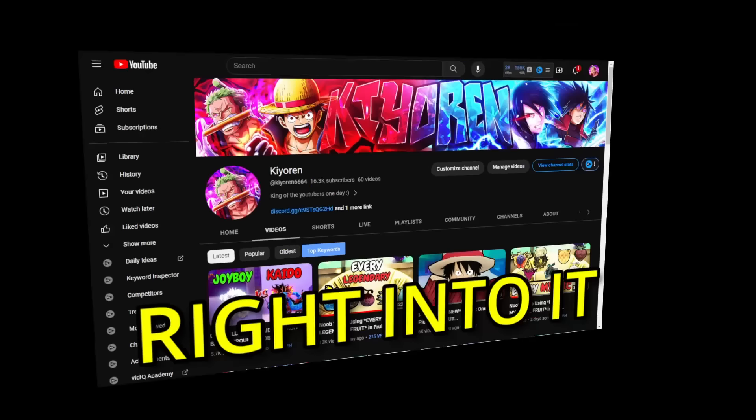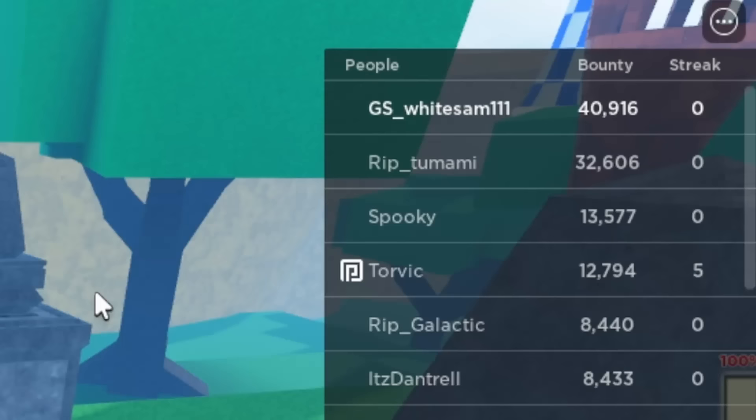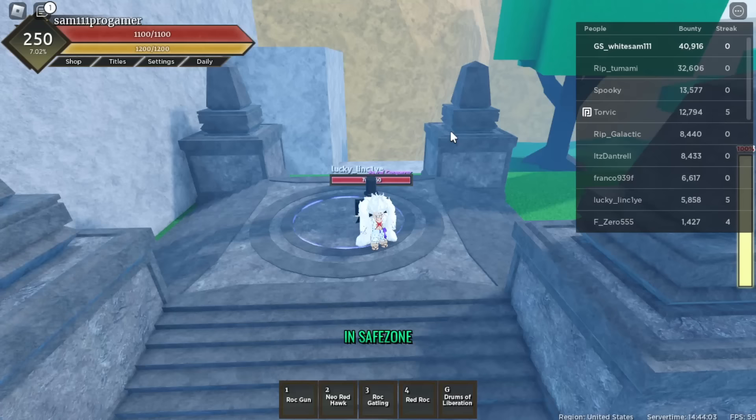My name is DS underscore White Sam 111 and my bounty currently is 40,000. My bounty goal for this video - I think I'm gonna try to achieve 42k.